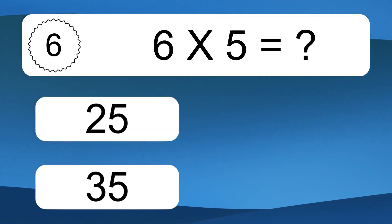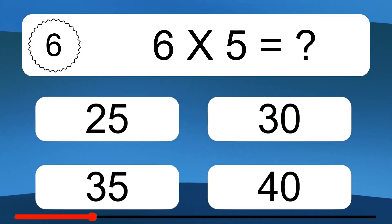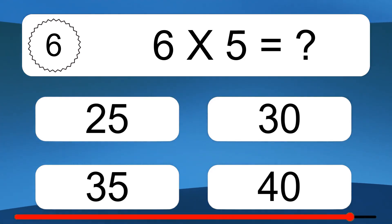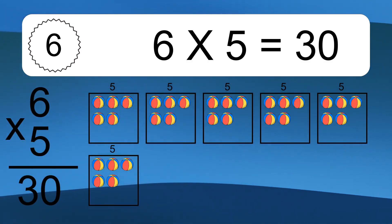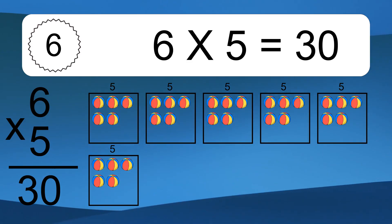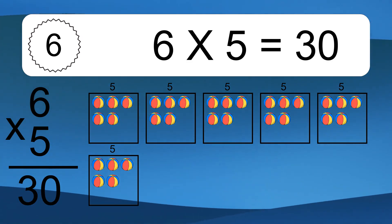6 times 5 equals what? 6 times 5 equals 30. We have 6 boxes, and each box has 5 colorful balls inside. If you count all the balls in all the boxes together, you will have 6 times 5 balls. This equals 30 balls.